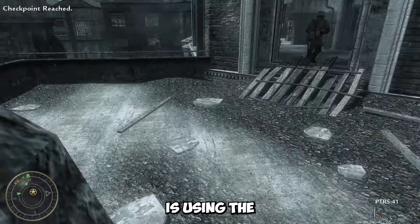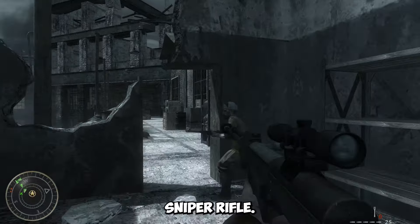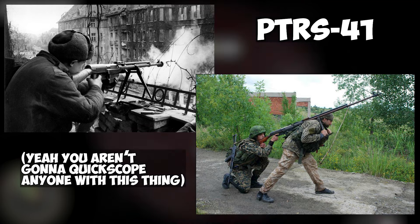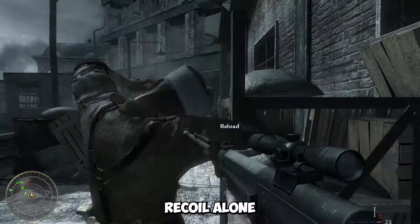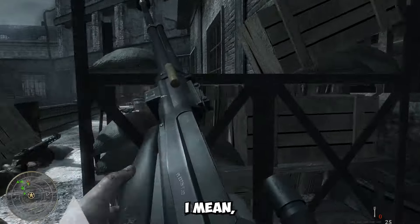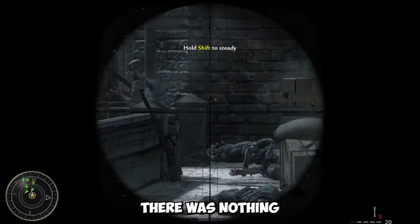Another inaccuracy is using the PTRS-41 — an anti-tank rifle — as just a regular sniper rifle. It would have been pretty much impossible given the length, weight, and recoil of the weapon. Also, as far as I'm aware, there was never a scope designed for the PTRS-41, as the recoil alone would likely have destroyed any mounted scope at that time. If there was some kind of prototype PTRS-41 with a scope, let me know, but I couldn't find anything like that.